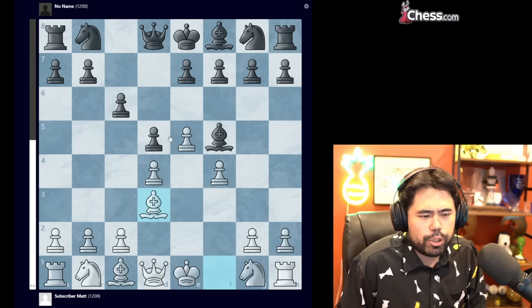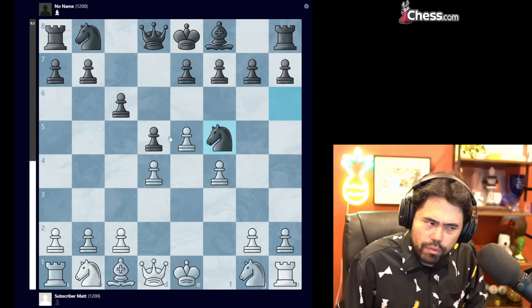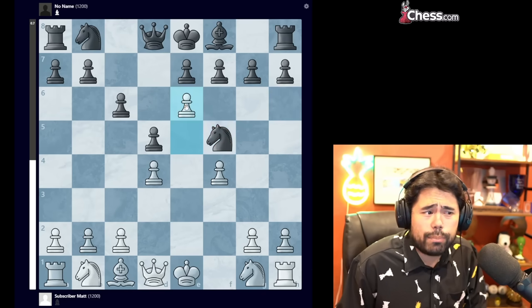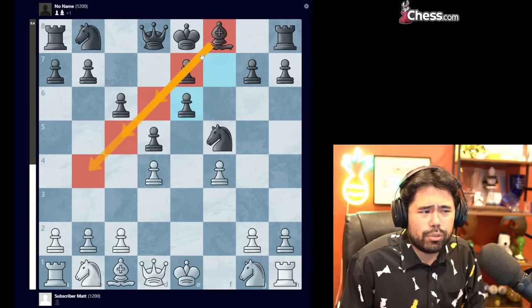We got bishop f5, bishop d3, knight to h6, trade, and now knight to f3 is played. At a beginner level I don't have anything critical to say, but it is worth considering that perhaps you can push this pawn to e6, because even though you temporarily sacrifice a pawn, black cannot develop the dark-squared bishop on this diagonal to either d6, e7, or b4.